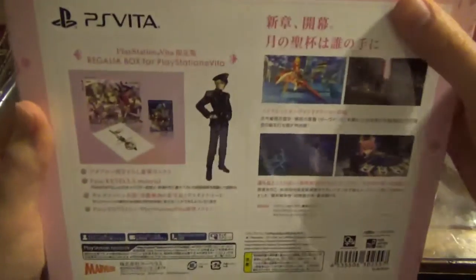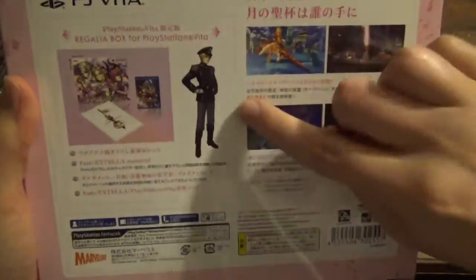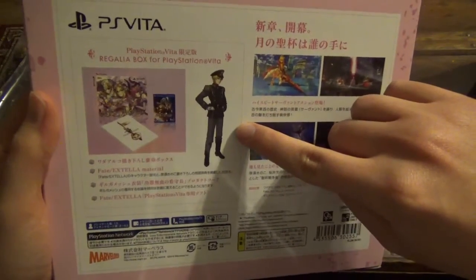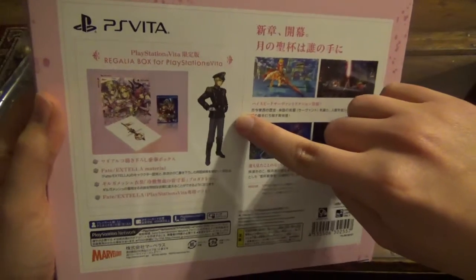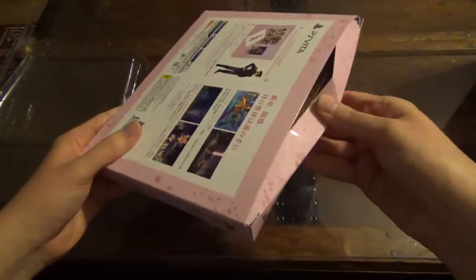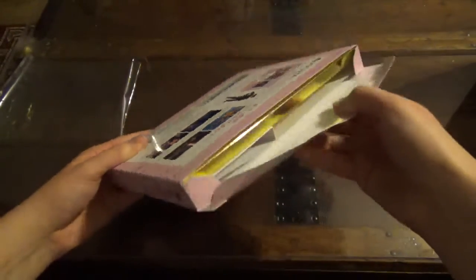There's also a downloadable outfit — you have to have a Japanese PSN account to download it — but there's an awesome outfit for Gilgamesh, which is an Imperial Japan Naval Officer uniform, or as we dubbed it, the Nazi Gil outfit. So we're going to go ahead and open this.